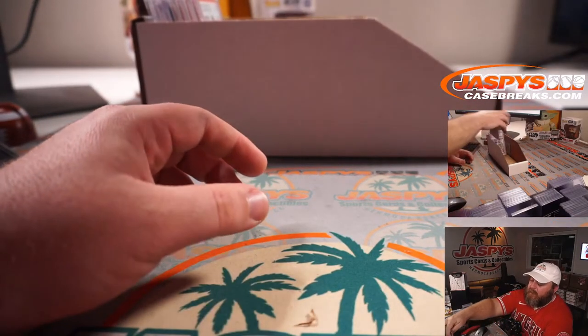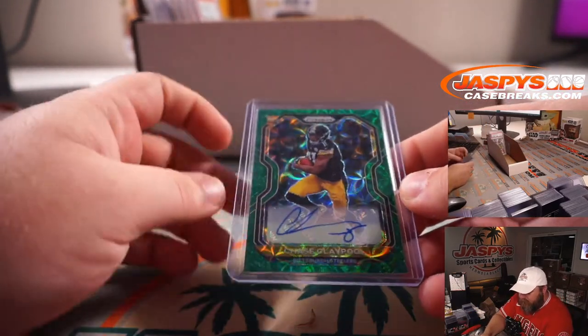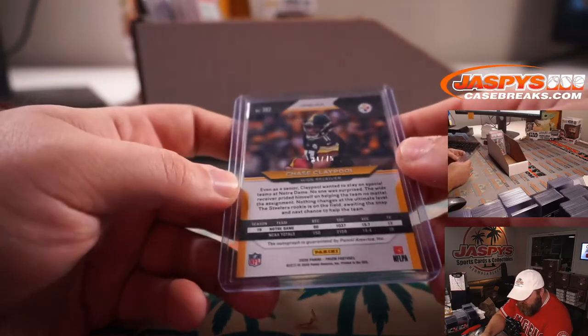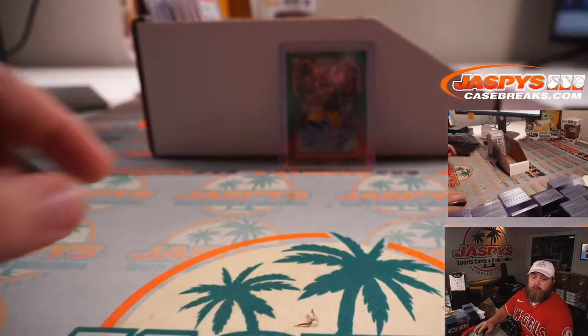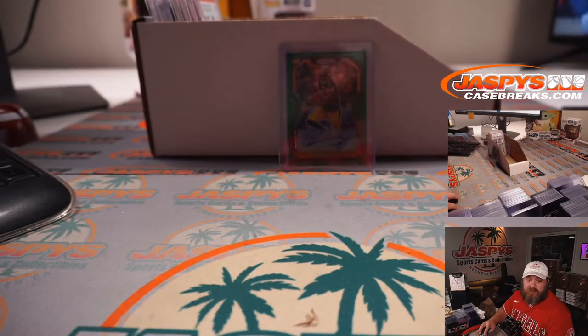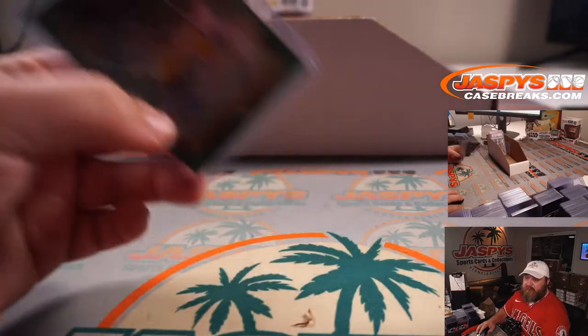We've got a top-loaded Chase Claypool Prism Rookie Green Scope, 31 out of 75 for the Steelers — that is John Gotti in the Steelers. Congrats John. Very nice — Green Scope, Chase Claypool.